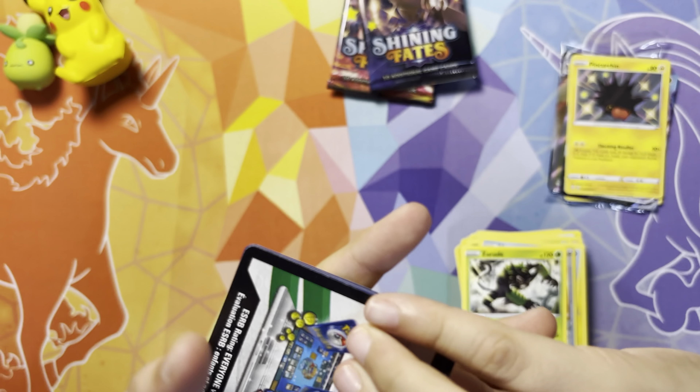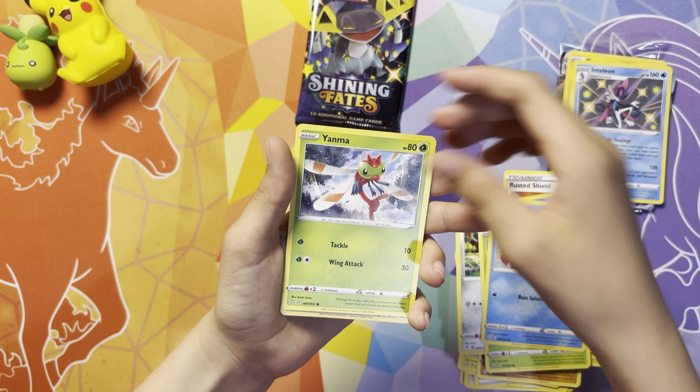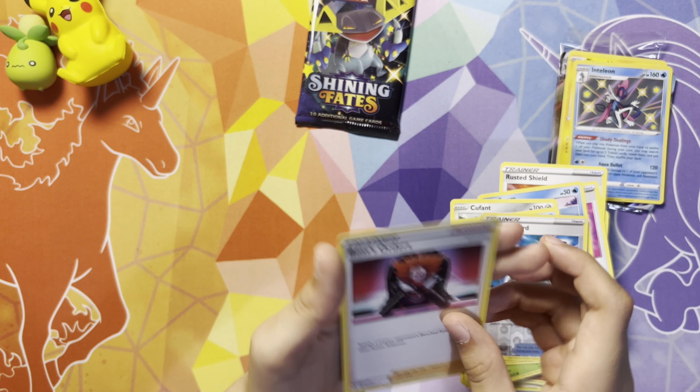Pack 7 is our final Charizard art pack of the ETB. A cry for help, Charizard — bestow us the gift of your brethren! Pack 7 gives us Water Energy, Dartrix, Rusted Shield, Chimeul, Towel, Snom, Kufant, Grookey, Weasel, Yanma, reverse holo Rusted Sword, and Boss's Orders.